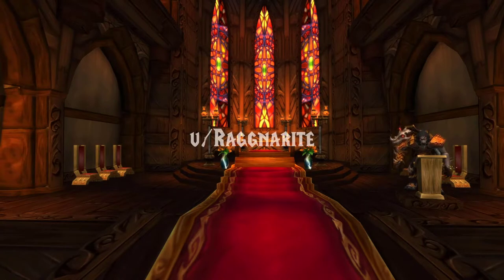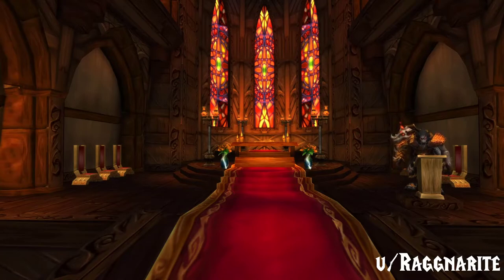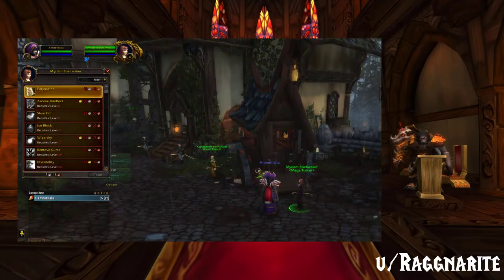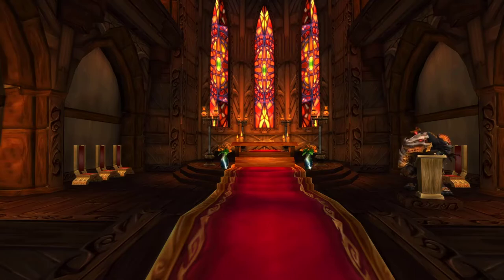Staying on Reddit, a user by the name of Ragnarite found a rather interesting piece of history: a class trainer that is still trying to give class. Since the release of Legion, class trainers have largely been made obsolete, as we now learn abilities automatically and can change talents and specs ourselves in rested areas. However, Ragnarite found a trainer in the worgen starting zone of Gilneas — mage trainer Miriam Spellwaker — who still offers to teach spells and even allows you to learn an ability well before you would learn it on your own. This is probably a simple oversight, especially given how heavily phased the Gilnean starting zone is, and the fact that it took the WoW community around 4 years to figure it out.